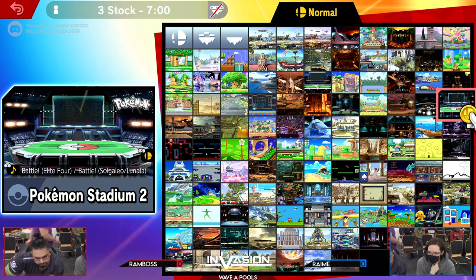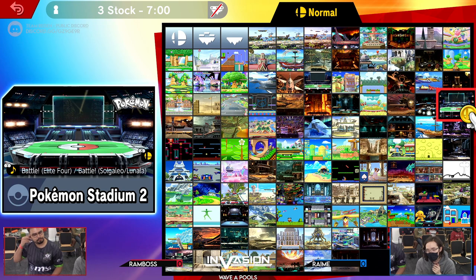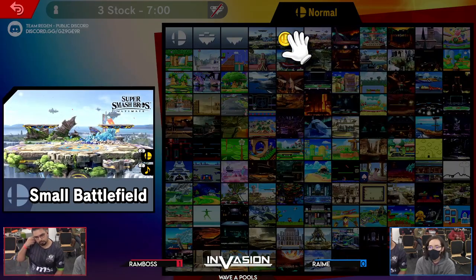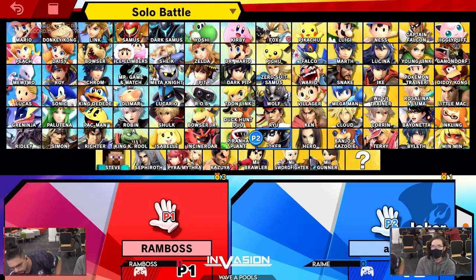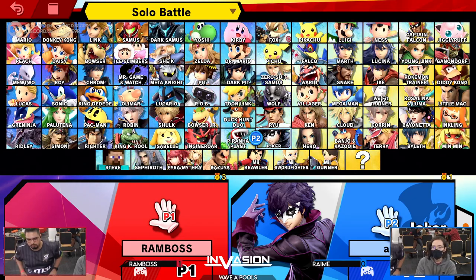Where do you think you want to counter-pick as inkling in this matchup? I want to give Samus less space — from how well it was working when Rame was suffocating Ram Boss at the start, I'd want to go to a smaller stage like Smashville, Small Battlefield, maybe even Battlefield. My friend KP really likes platform stages with Samus, like Yoshi's or Battlefield. So maybe you want Smashville or Small Battlefield ideally. Yeah, Samus can work on most stages to be honest.